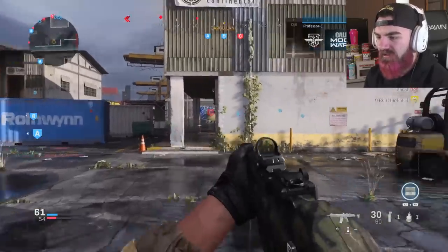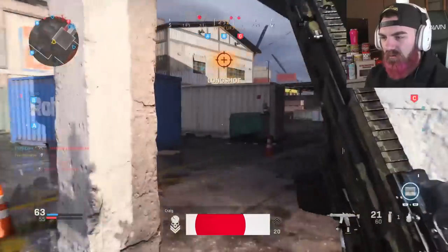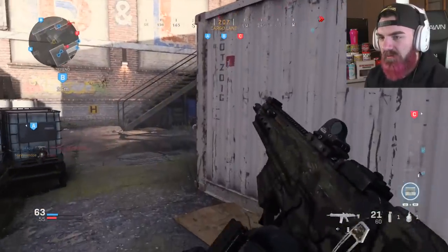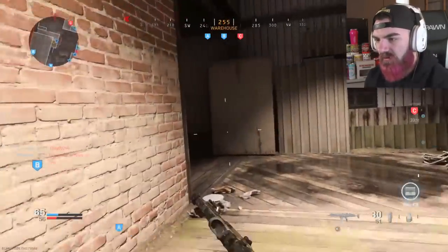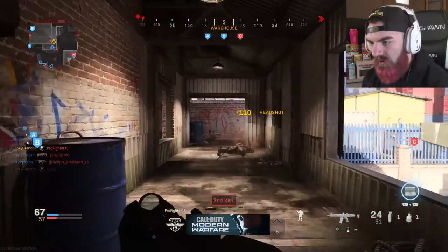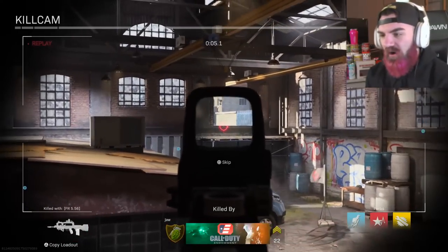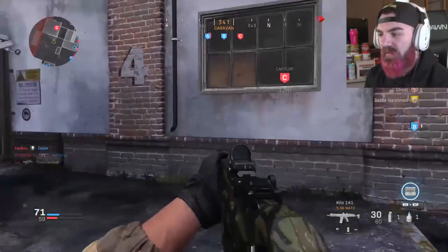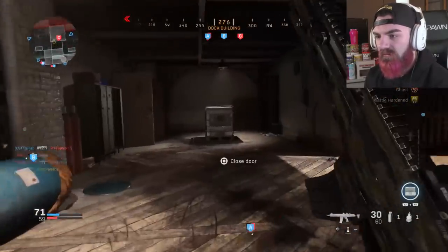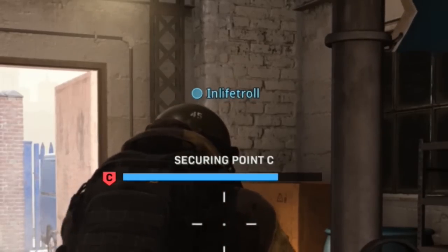Now we have the Dank Forest camo. This one's not that great — it kind of reminds me of the woodland look, or like one of the darker green camos from MW2. He literally just crouched the other way not even worrying about anything. Cap this point with me — thanks, in life troll.